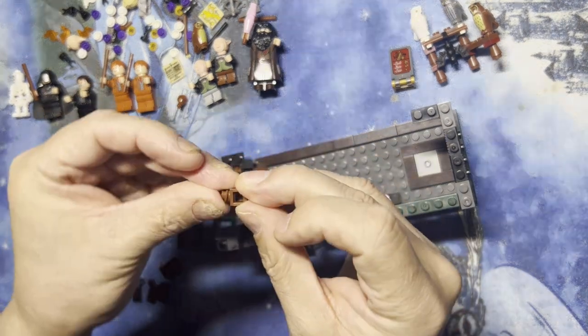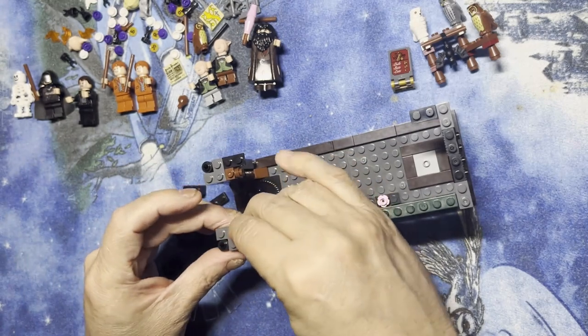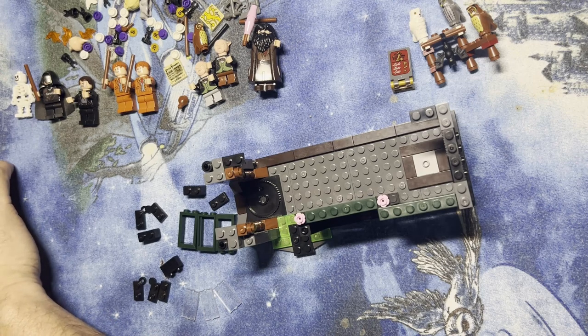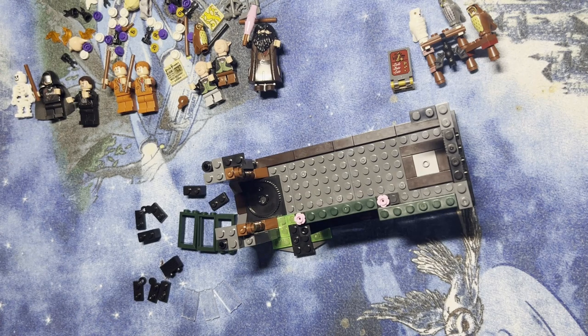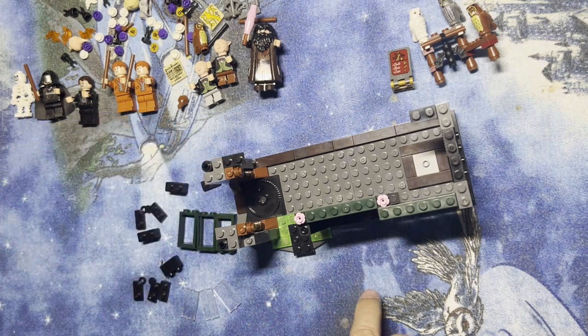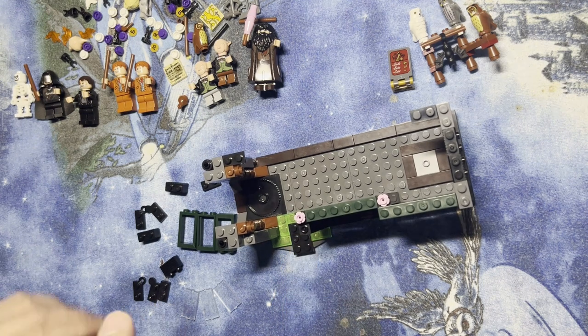There's another one, like that, like that — this goes over here. Yep, okay cool. Now I'm going to build the door, or the long windows. They're actually going to go right here on this part, so I'll do that right now.